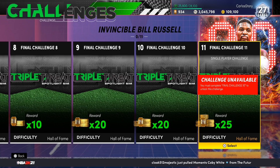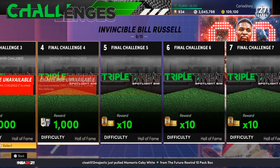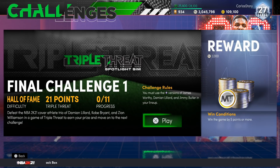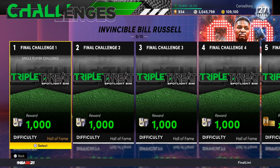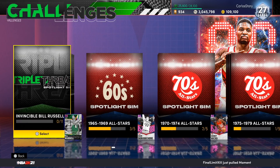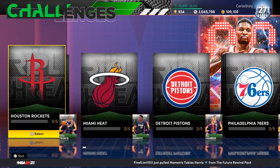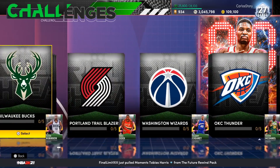At the end you get the Invincible Bill Russell in NBA 2K21 MyTeam. You're going to be getting so many tokens - 25, 20, 10 - and all the games are to 21. The challenge rules state you must use Dark Matter James Worthy, Damian Lillard, and Jimmy Butler in your lineup. That's how you get the Invincible Bill Russell.